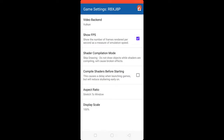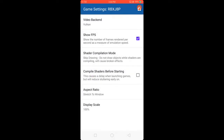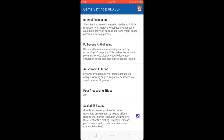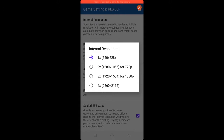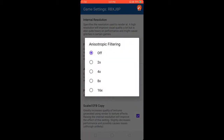Enable Show FPS. Check Skip Drawing and enable Compile Shaders Before Starting. Set display scale to Windows 100 percent. In Enhancement Settings, set resolution to 1x 640x528.